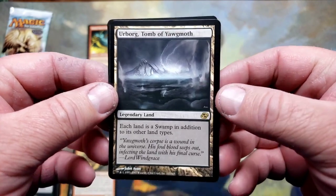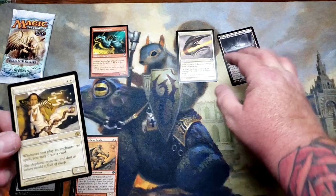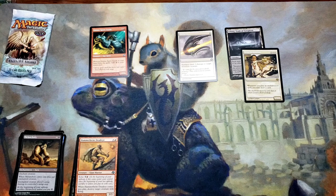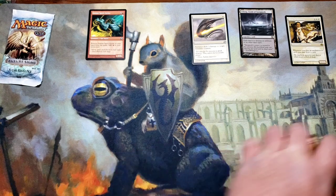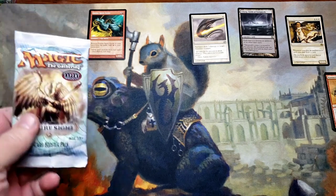I'm telling you guys, my luck to pull lands is unprecedented. Mesa Enchantress — I don't even know how I want to display all these cards, but this is just cool. Let's put the cool guy stuff up here and the uncommons and commons over there. We're gonna have our hands full here in a minute.